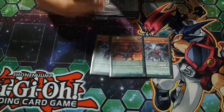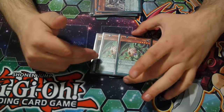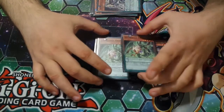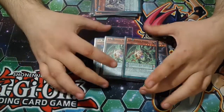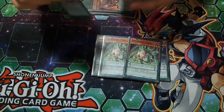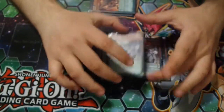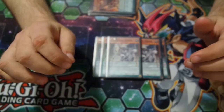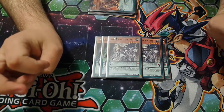Next we have the level 4s which are just the beaters. At 1750 attack it's just good against Burn Decks as well — it says neither player takes any effect damage. And we've got another beater which is the 2 Raph at 1650. This one stops monsters from being tributed except the Amorphage monsters, so it really hurts Monarchs.